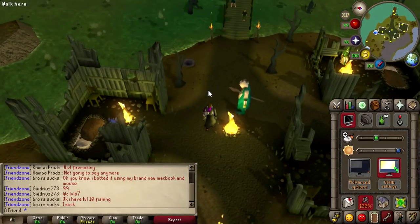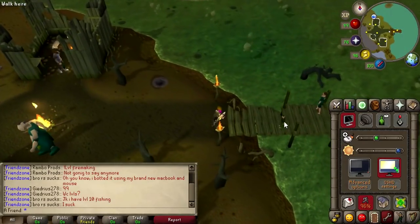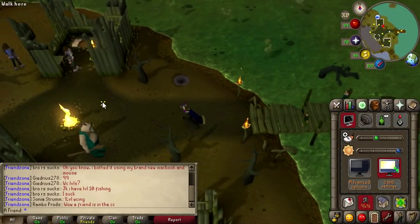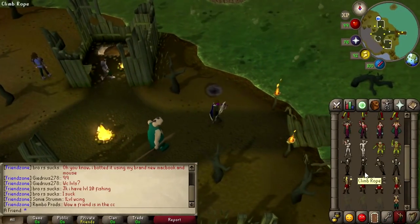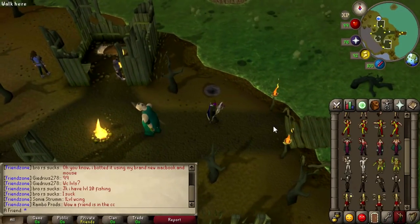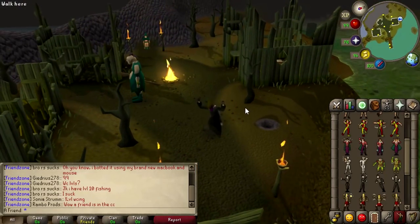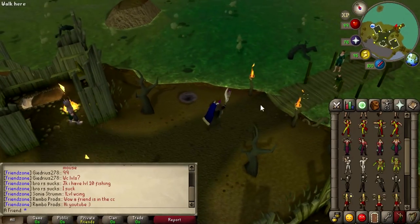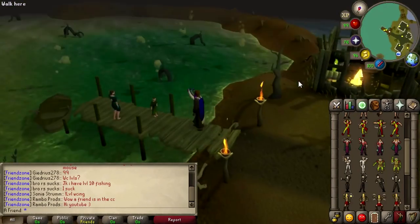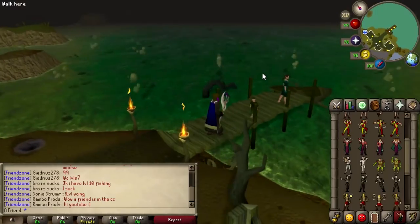Now, the animations are also changed, so when you're walking, you're gonna be walking a little bit differently. I'm not sure if you can toggle that, but I like it. Some people may not like it. When you're doing the dancer mode, it shows the new one — the one from like 2008 when it was changed. So you're not gonna see the old school dancer mode. But look how nice everything is, just the scenery.